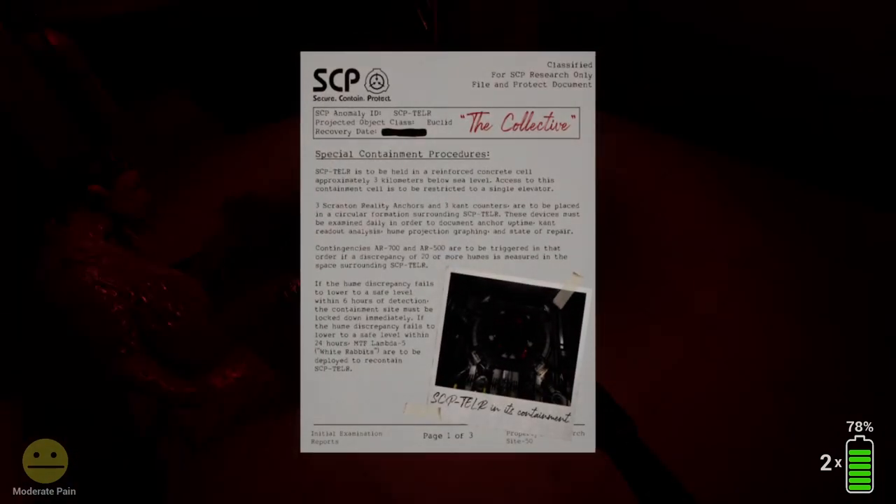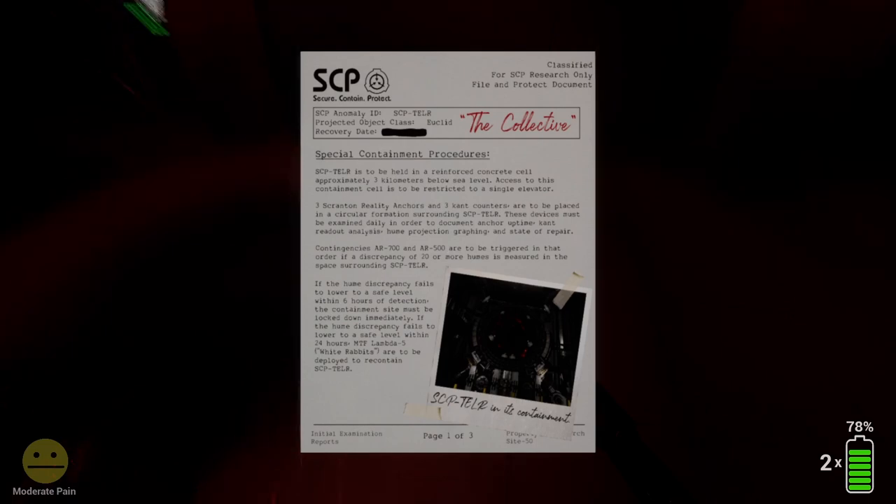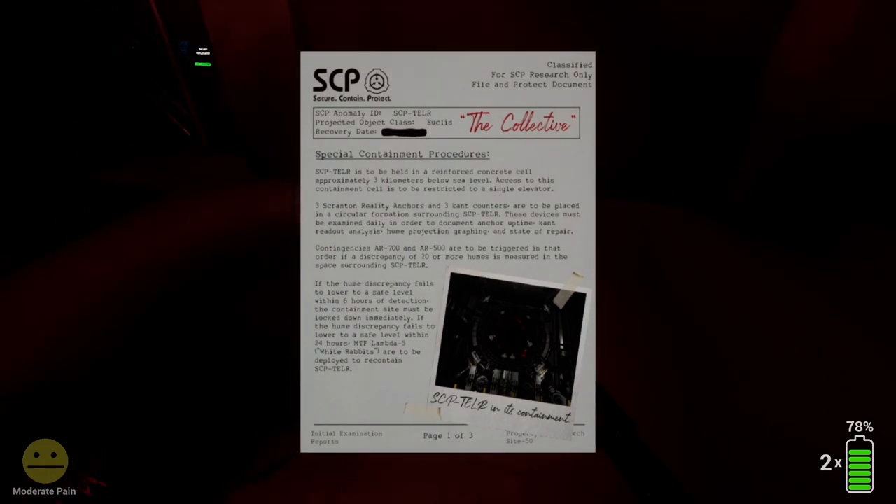What do we got here — the collective possible containment procedures. SCP-TELR is to be held in a reinforced concrete cell three kilometers below sea level, access to the containment cells to be restricted to a single elevator. Three Scranton's Reality Anchors and three cant counters are to be placed in a circular formation surrounding SCP-TELR. These devices must be examined daily to document anchor uptime, cant readout analysis, humane projection graphing, and state of repair. Contingencies AR-700 and AR-500 are to be triggered in that order if a discrepancy of 20 or more Humes is measured in the space running SCP-TELR. If the Hume discrepancy fails to lower to a safe level within six hours of detection, the containment site must be locked down immediately. If it fails to lower within 24 hours, MTF Lambda-5 White Rabbits are to be deployed to recontain SCP-TELR.